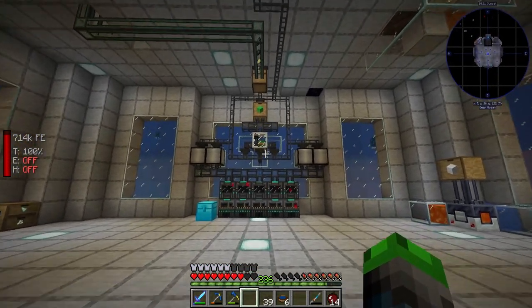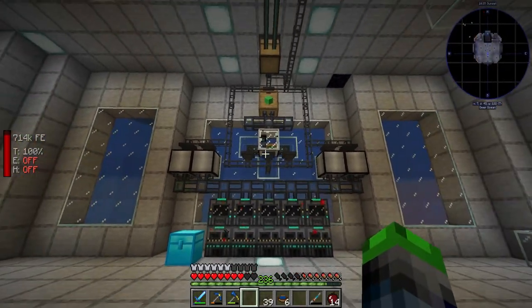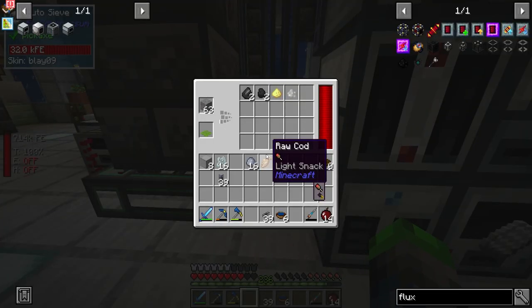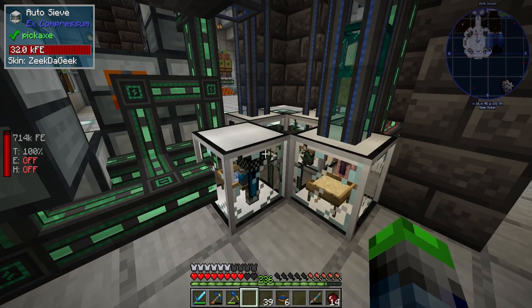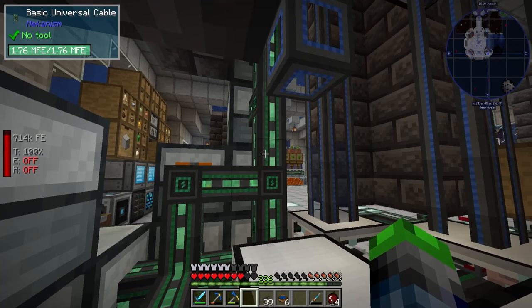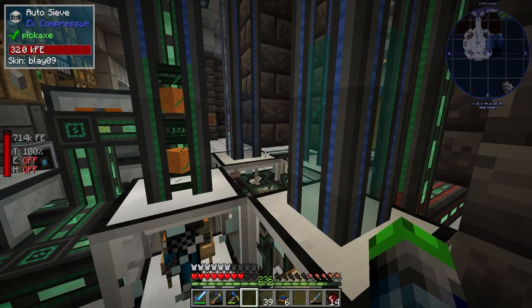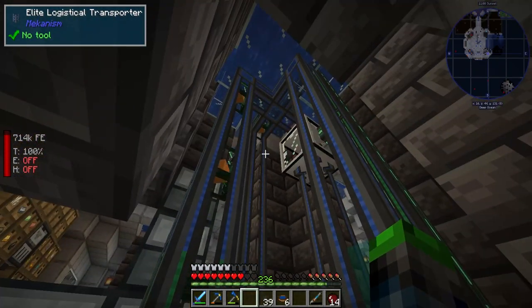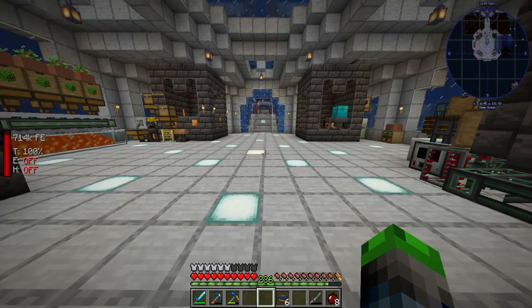But guys, it's all good. Man, this is cool — it's kind of industrial looking. So what we can go ahead and do is, you know, there are a couple of these that we don't need anymore. Like this one isn't even processing anything. What were you processing? Is it red sand? Oh yeah, clearly it was red sand.